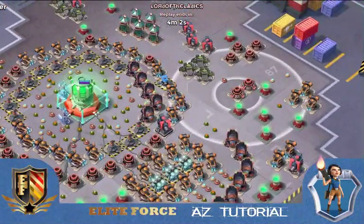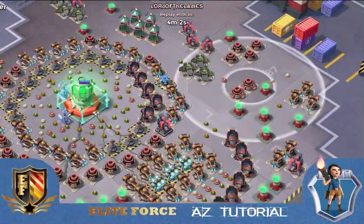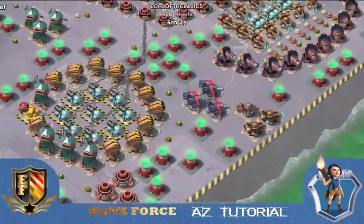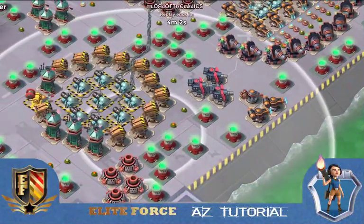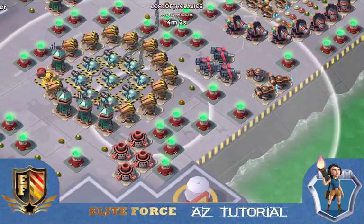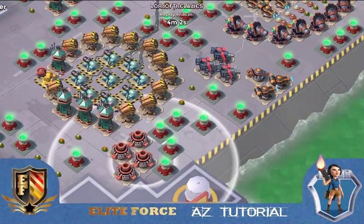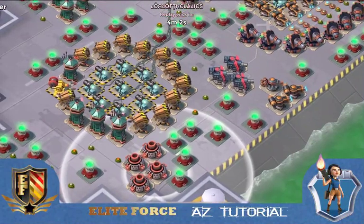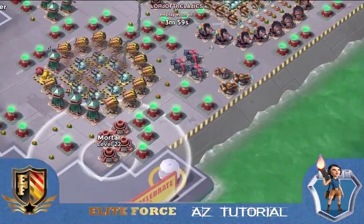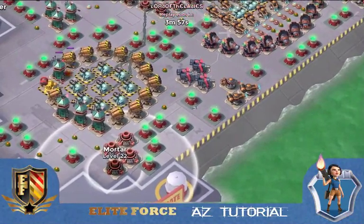One of the biggest things to understand about Cooker Ring 2 is that these mortars here aren't actually rocket launchers. It's probably a little bit more difficult because you have to shock these mortars down here — when you go after them they need to be shocked. We'll go ahead and start with the first hit here.